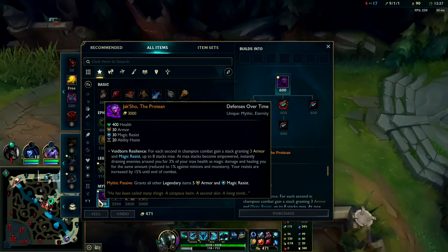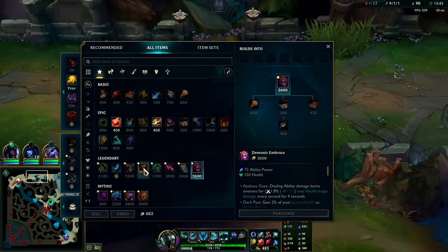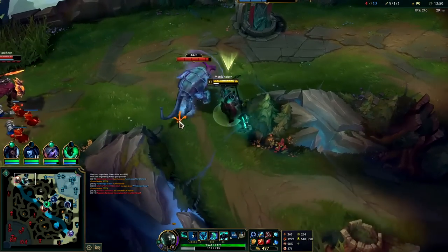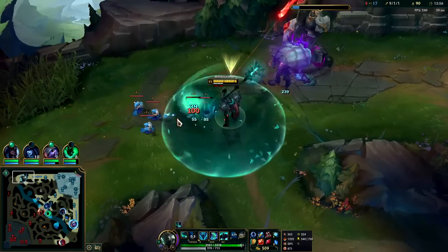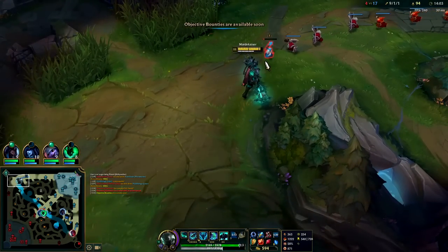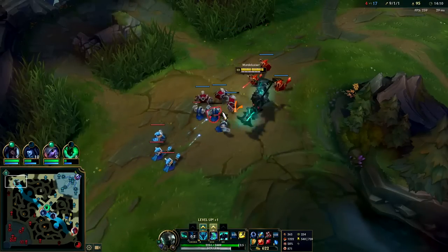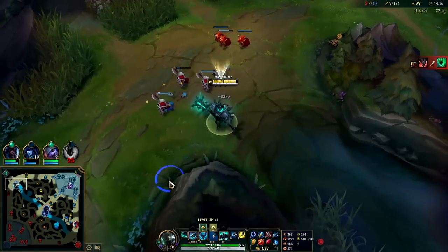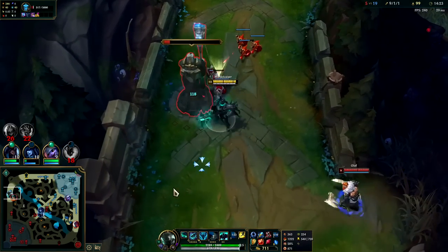Got Rylai's and we get Jackshow here, then we want Demonic. Demonic gives so much damage. Typically after Demonic, you would push for a Sunfire or a Visage versus an AP team. I can stay pushed — I have R. Olaf can cleanse our R with his R — I didn't realize that. I thought if we R'd him, as long as he wasn't already on his R, he would stay inside. But Olaf R literally cleanses CC, so if we R him, he'll just press his R and come out just fine. A bit of a waste. So if we don't know if his R is on cooldown, we might as well not even use it on him — just save it for his teammate.